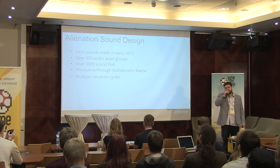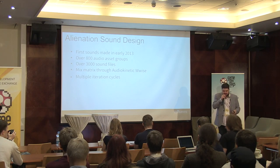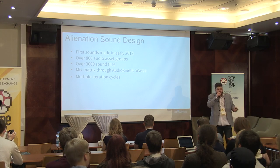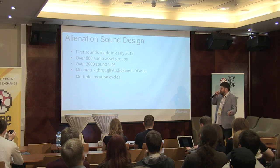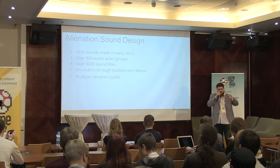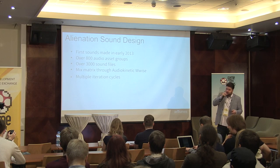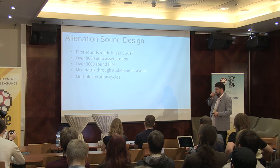Multiple iterations basically means that let's say we have an alien in the game — the first version of the alien is a bit different than the final version, and it changes like three to four times even from the final product. It takes a lot of time to create the final vision that the designers, director team, and publisher all agree on.